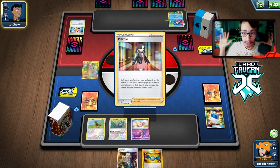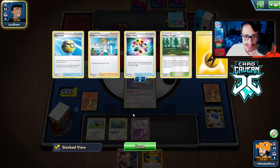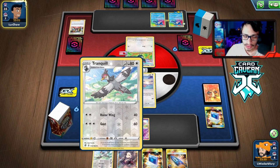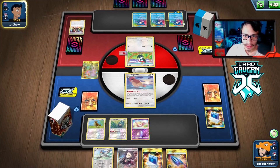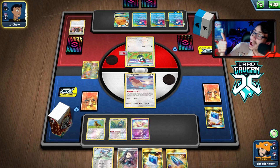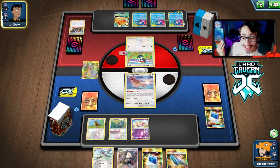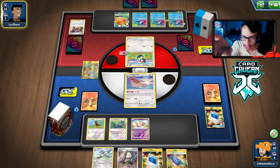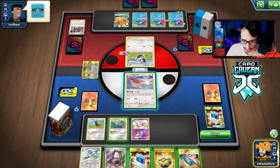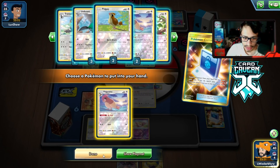They hit us with a Marnie with Power Plant in play, so they can't use Dedenne — that's exactly why Power Plant is in the deck! The opponent's Dedenne is shut down by Power Plant. Munchlax is actually a pretty good baby Pokémon here. We're going to Airmail, then get a Pidgeotto and look for PDove and Tranquil.